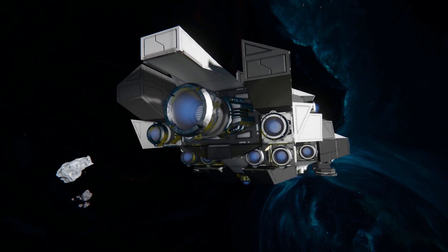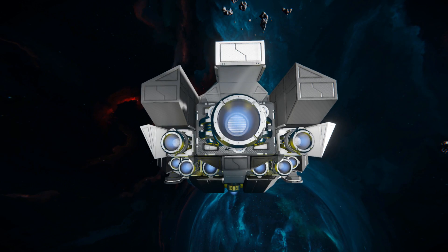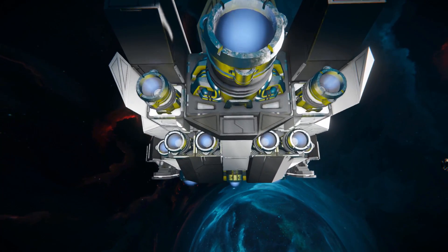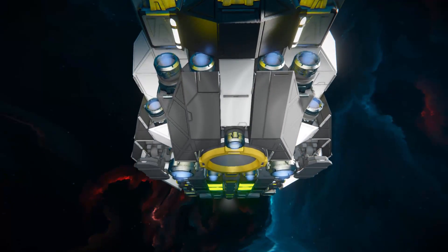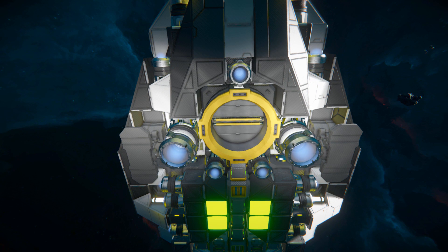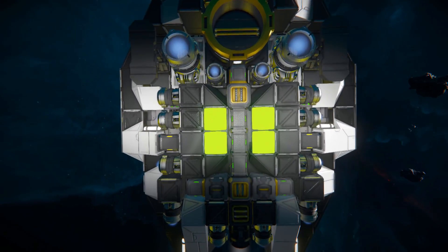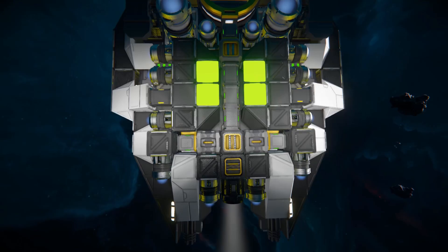Moving all the way around to the back, this is our main thrust — one large ion thruster and eight small ion thrusters to push you around at good speeds. Underneath the ship we've got some lovely blockwork just covering up some of the more vulnerable parts, and a connector — a very important thing on this ship. Because we're primarily powered by batteries, we need to make sure it's connected to a ship or base to keep them charging up, otherwise you could be in trouble engaging in combat with low batteries.